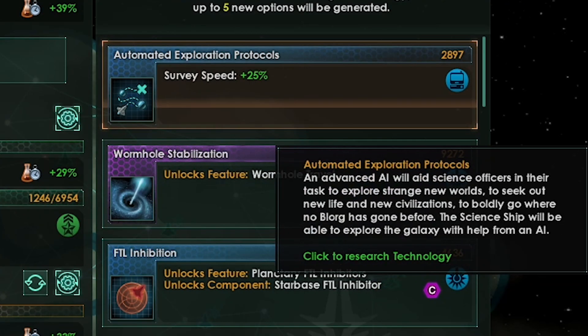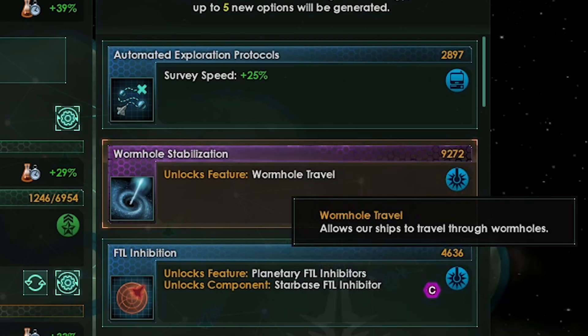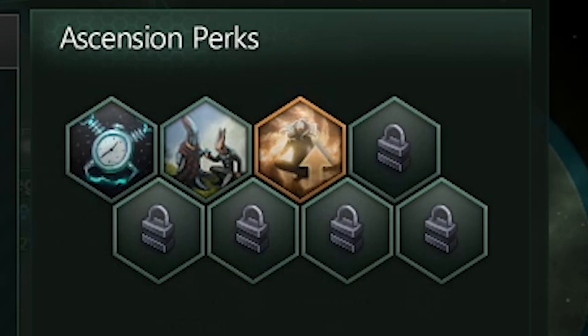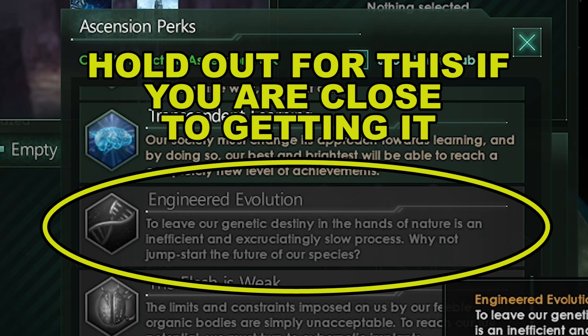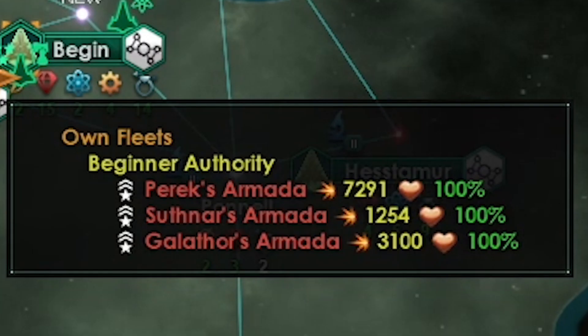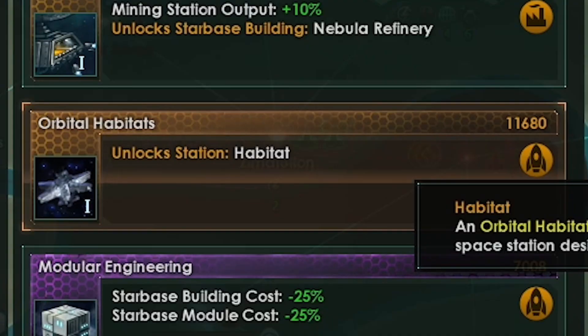We've got our last tradition for the discovery tree so we got a new ascension perk — we will save our ascension perk for now for genetic ascension or cybernetic ascension, whatever comes first. We need to get exotic gas refining as soon as we can — get this ASAP. Now we have 12k fleet power and we are going to clear all the hostile fleets from these systems. Habitats tech is available — we want to research this one as soon as we see it. Meanwhile we'll take our science ship over here and explore the natural wormhole.